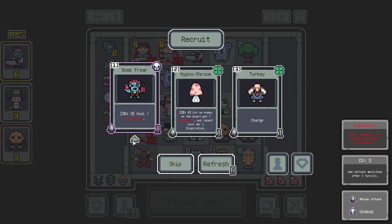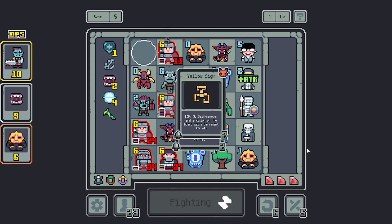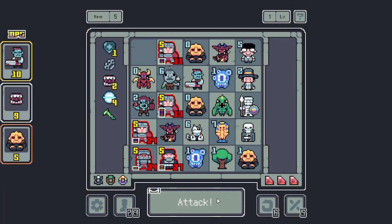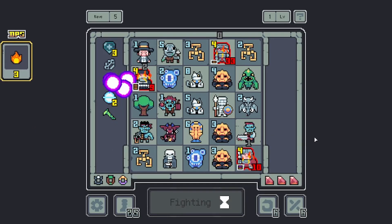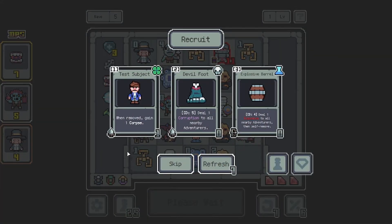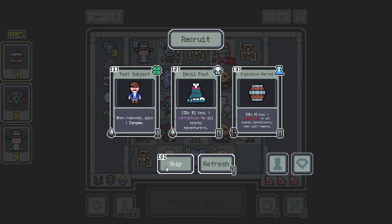Bomb Freak — every two turns deals an explosion. I mean, that's just really good. Guys, we are definitely still at the learning phase of what's cool. Although our deck is getting quite big, so we may be in the business of removing stuff at some point. Gun Freak — every two turns deal four bullets. That seems cool. I'm going to go for it. That became some sort of tree. Do I want you to become another corpse? Not really — I don't think we even have lightning generation.